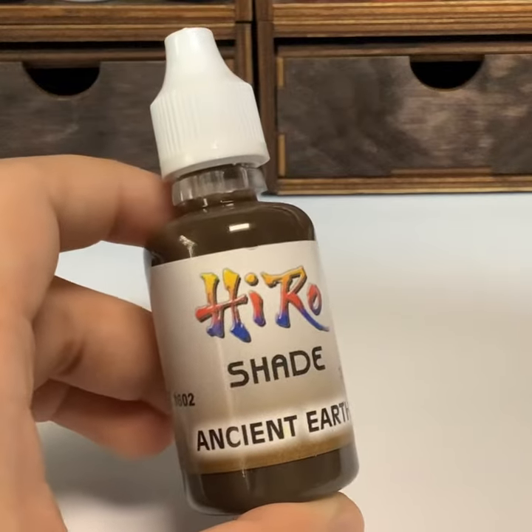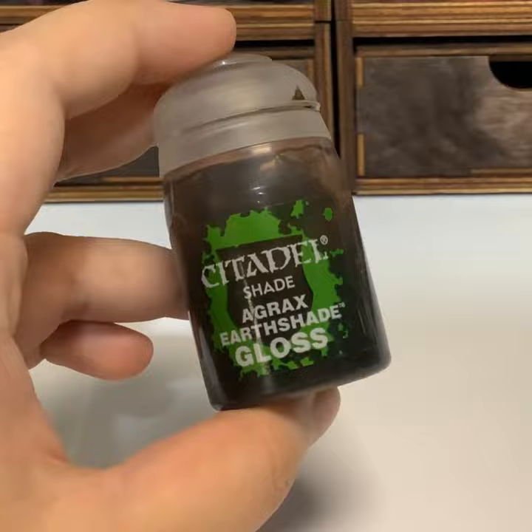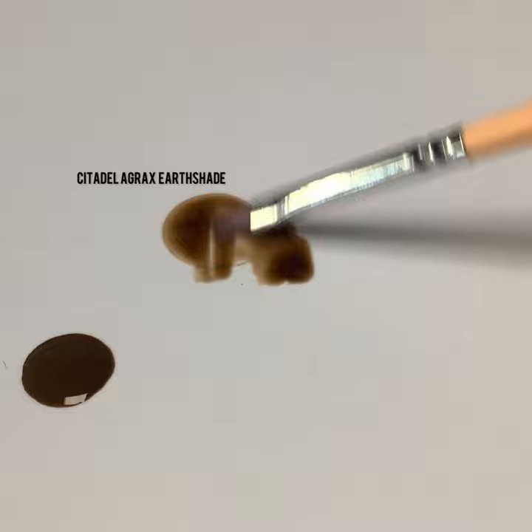Today, we're testing to see if the Jairo Shade's Ancient Earth is really the equivalent of Citadel Agrax Earthshade. Straight from the pot, the Agrax Earthshade already looks like a wash — it's a bit more transparent and the color is lighter. The Jairo Ancient Earth, as you can see when I spread it around with my brush, actually looks pretty damn similar to the Agrax Earthshade.